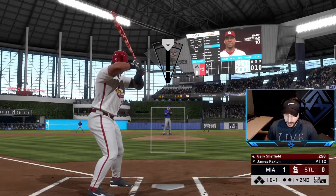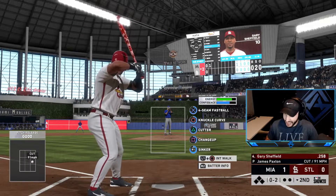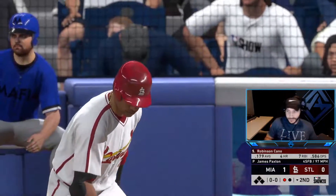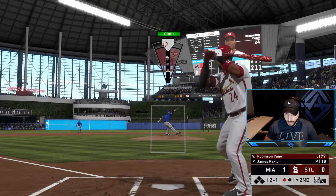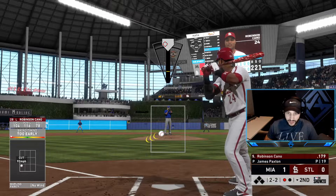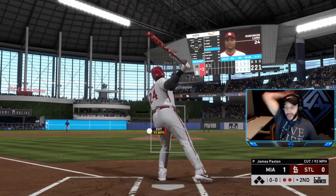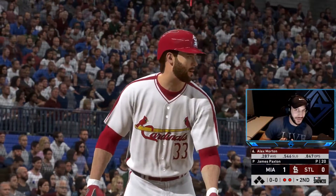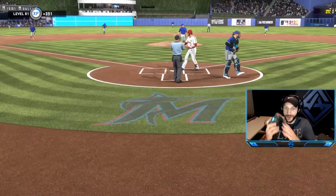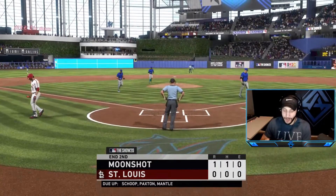Can't be throwing sinkers down the middle. The cutter is very easy to spot - I like that. Back-to-back strikeouts, we got two down. We struck out the side that inning - Paxton has been dirty. 8-9-1 coming up. Look at Scope - is it going to be a double? It might be! We'll take the leadoff single and bring up Paxton to see if we can move Scope over to second.